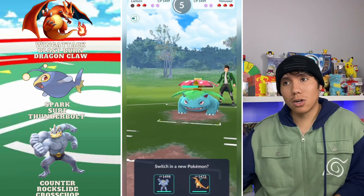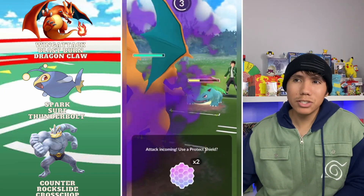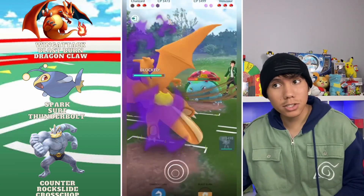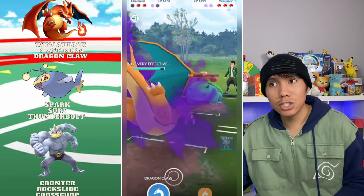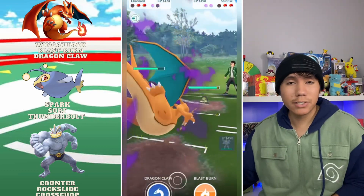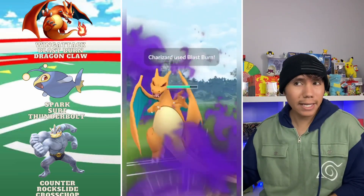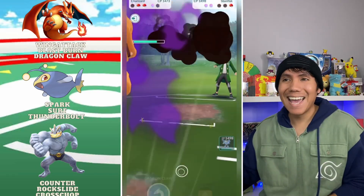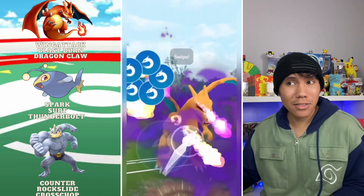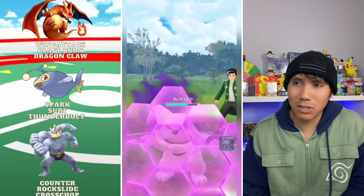I bring in the Zard. I'm pretty sure this was a Frenzy Plant — maybe a Sludge Bomb. I call it right, it was a Sludge Bomb. From here I should just be able to farm down, and I do. I bank the Blast Burn there. They bring in a Galvantula — I'm still farming, almost build up to two. I throw the Blast Burn — not going to bait here — and they thought I was baiting. Goodbye to that Galvantula. I throw a Dragon Claw as a bait and I get the last shield.